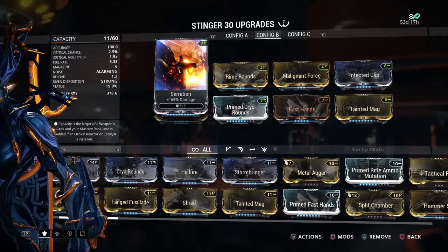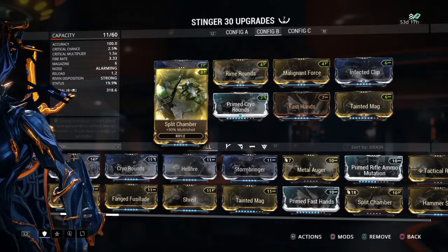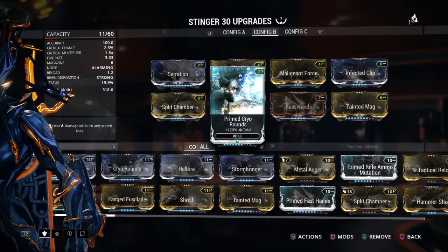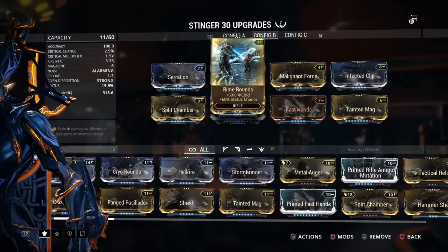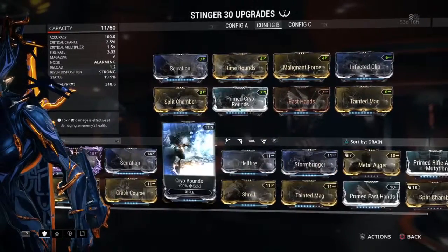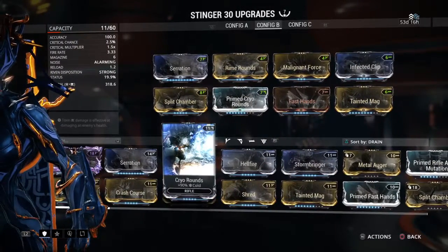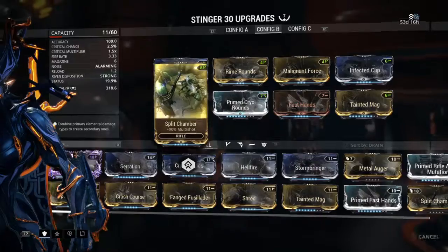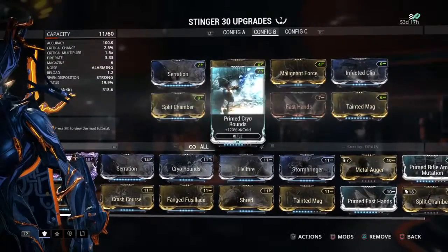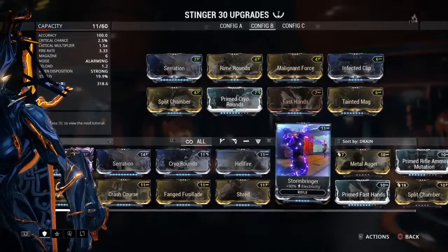Serration — basic damage mod. Split Chamber, of course. Primed Cryo Rounds. Rim Rounds. If you don't have Primed Cryo Rounds, regular Cryo Rounds will work, but that lowers the damage a bit, so keep that in mind.